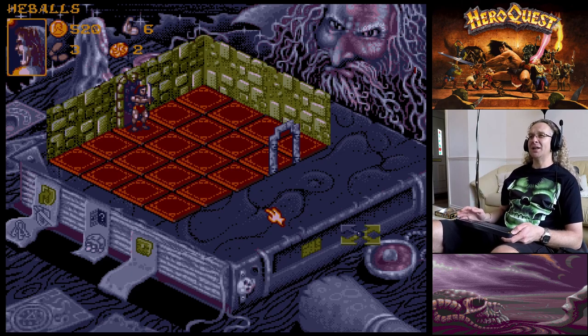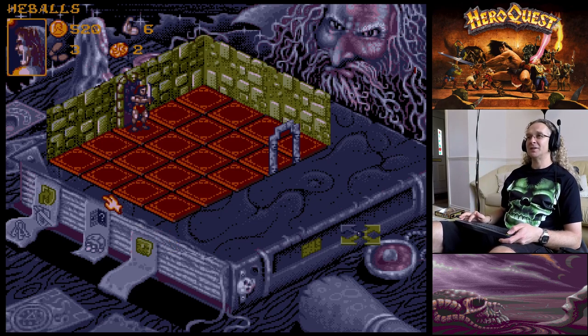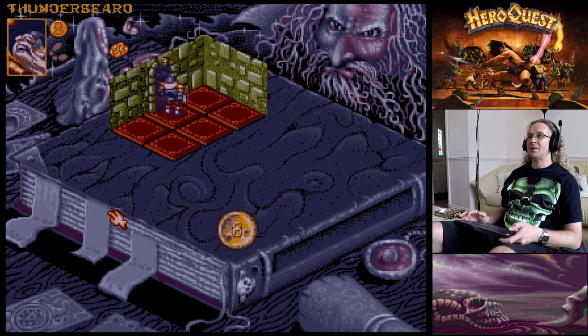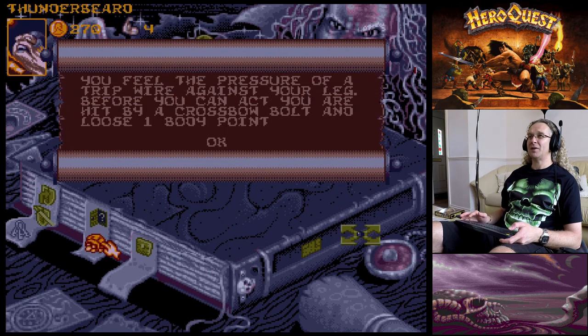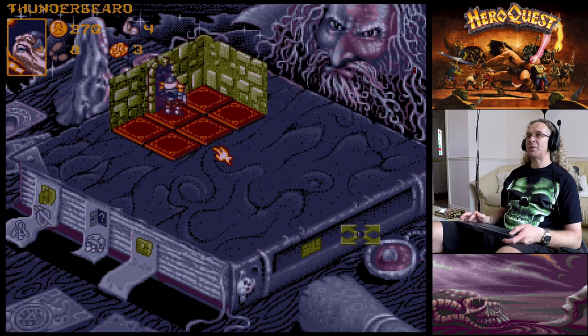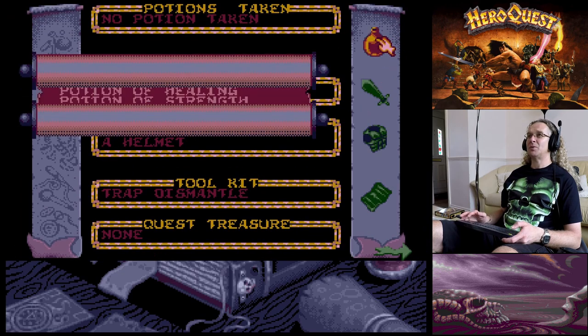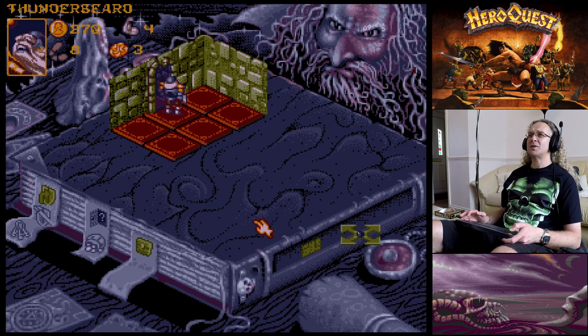On my next turn I can go back in and get my attack in. These are the little tactical things - don't leave yourself open to attack if you can move to another room, because that orc won't leave his room, he's just guarding it. Searching again - 'You feel the pressure of a trip wire and you are hit by a crossbow bolt, losing one body point.' He's got a healing potion that will restore four points.